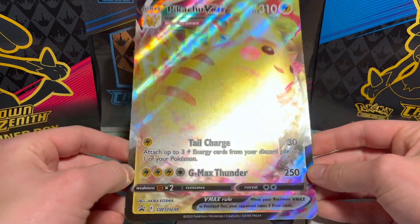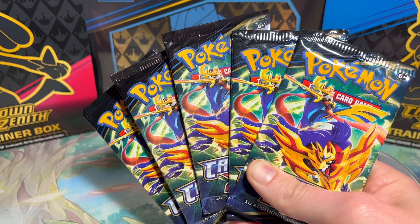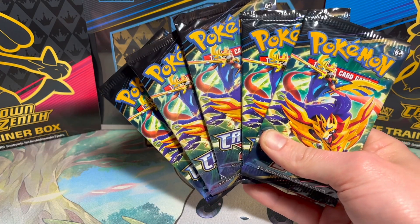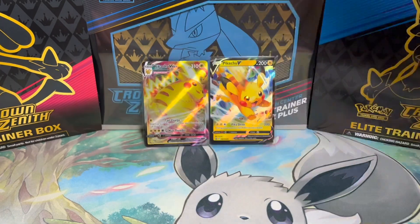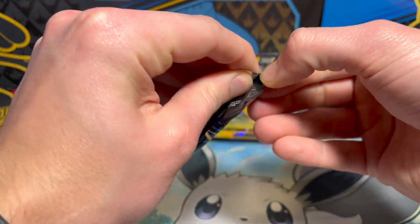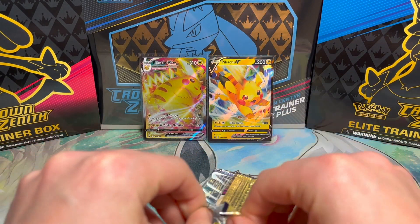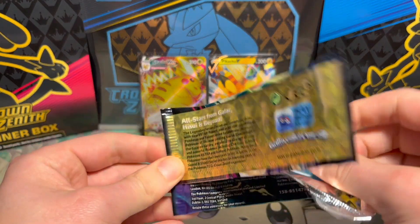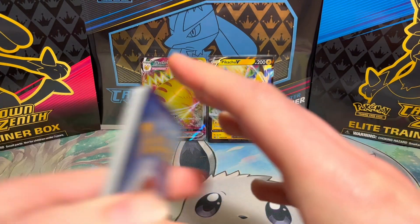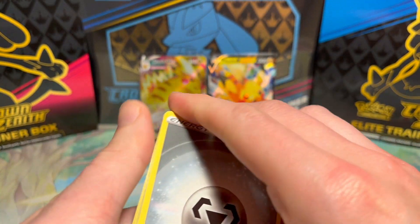And then of course we have our five Crown Zenith booster packs, so let's get into them and see what we can pull. In terms of things that we want to pull, I would love to pull the Pikachu secret rare - that's a good ask for anyone. Really good card.